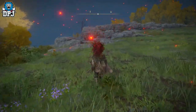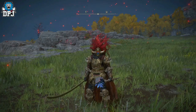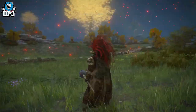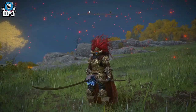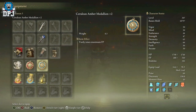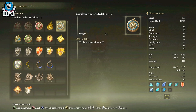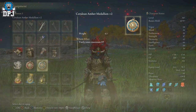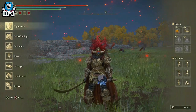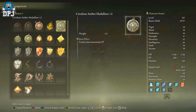There are so many talismans in this game that will fit your mage build, but this one I think you may substitute one of the ones you're currently using for. It's called the Cerulean Amber Medallion Plus Two, and what this does is give you an extra 30 Focus Points. If I take this off you can see the difference is quite a chunk, and put it back on — there we have it.